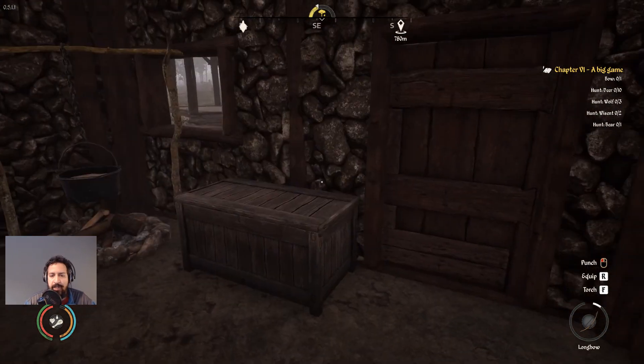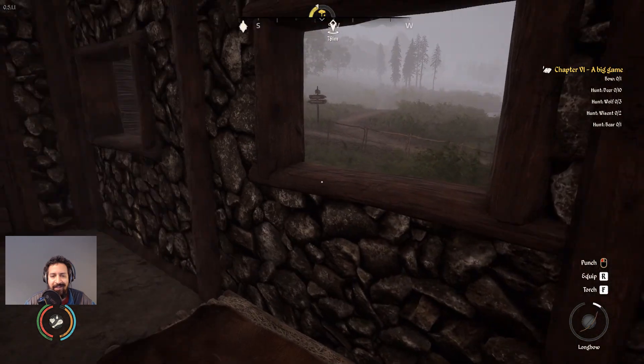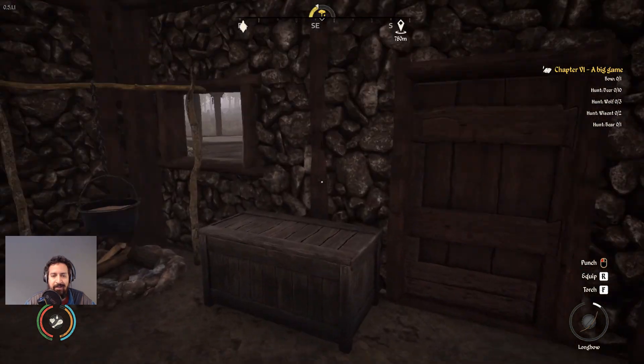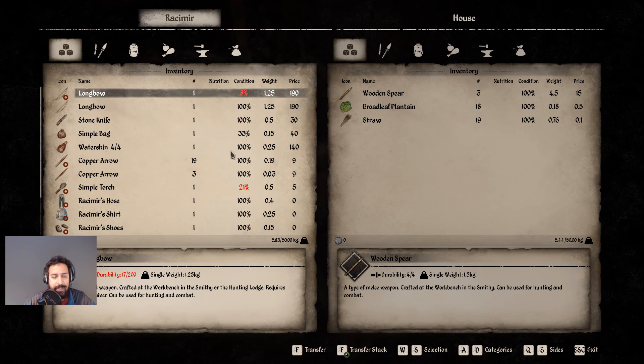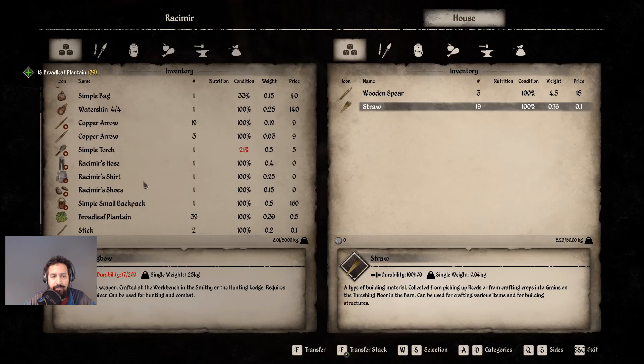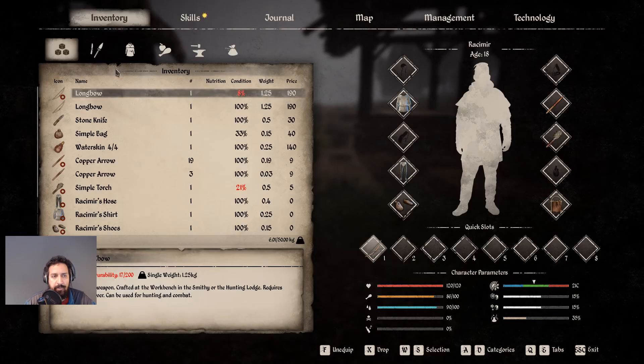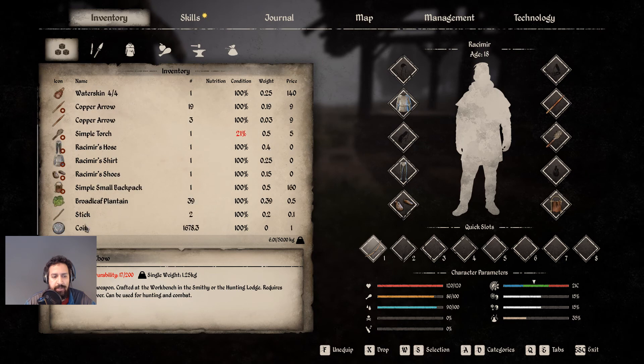Good morning, everything's back again. Let's look out the window — oh, it's raining outside. Can I stay in bed today? I would love to. Anyways, let's get started. We've got a whole bunch of stuff here, let's take that and put it in our pockets. We've got 1678 coin — all good.